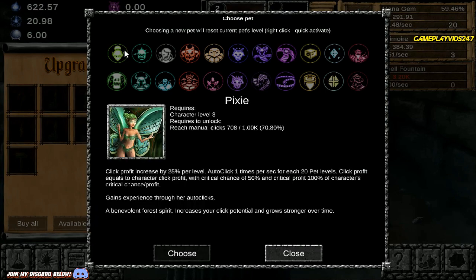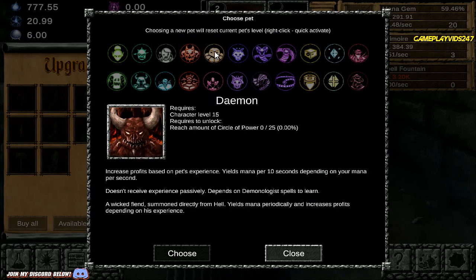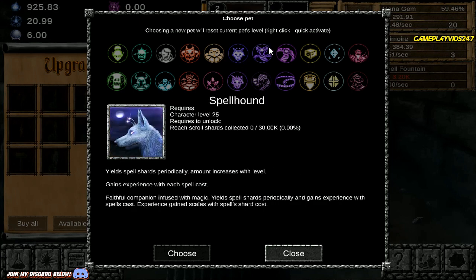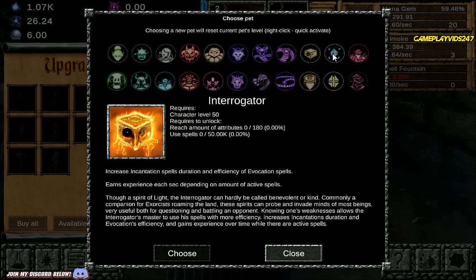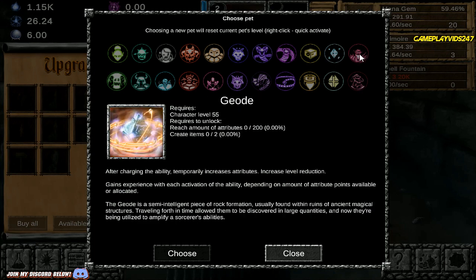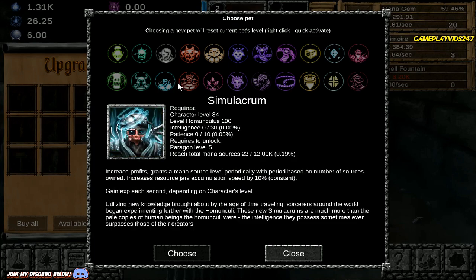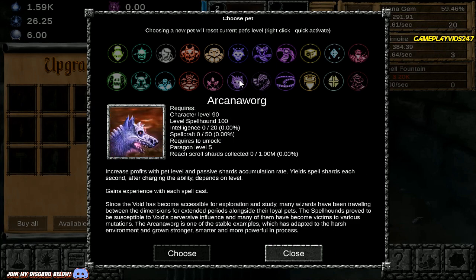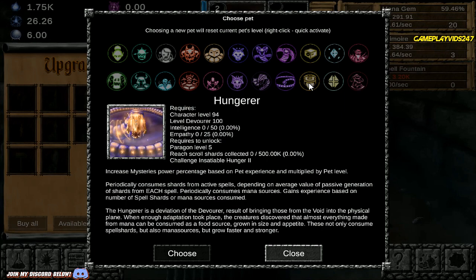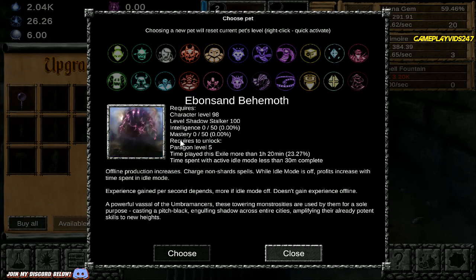So let me just show you the pets. We have a Pixie, Zombie, Homunculus, Daemon, Gollum, Spellhound, Void Fiend, Devourer, Interrogator, Geode, Shadowstalker, Ent, Risen Giant, Simulacrum, Pit Lord, Anima Construct, Akana Warg, Void Terror, Hungerer, Lake Keeper, and Evan Sand Behemoth. There are quite a few pets in this game — the problem is I can't pronounce some of these names.